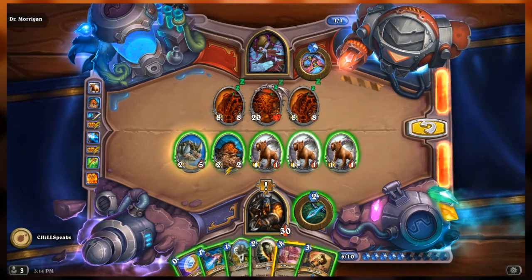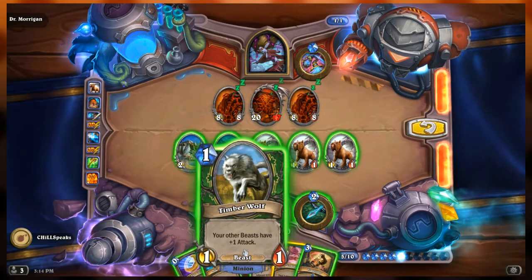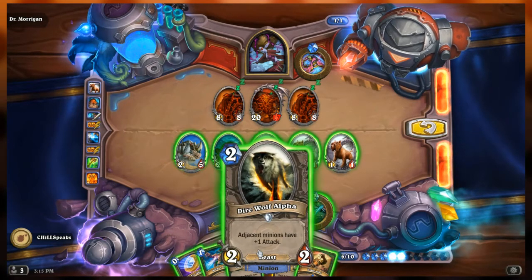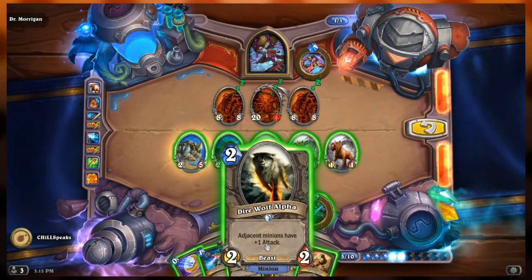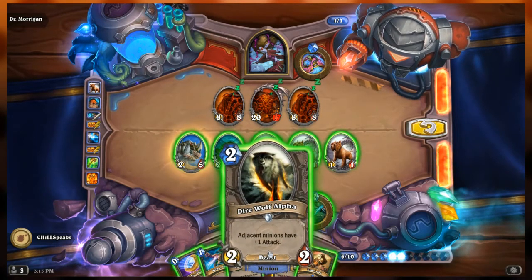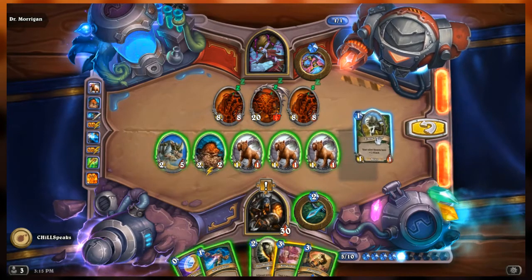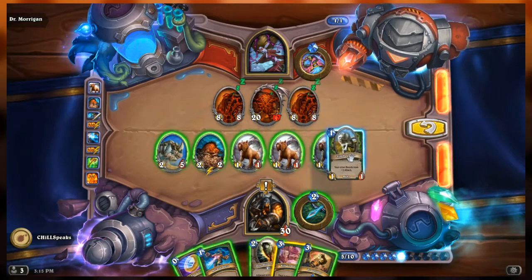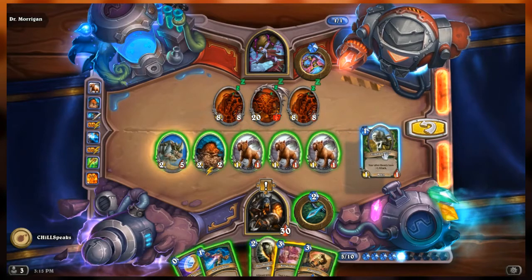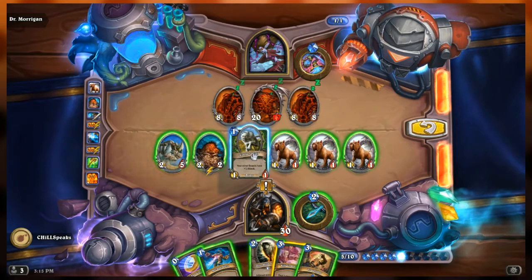Before I start throwing these away, I want them to be as strong as possible so they deal as much damage as possible. I don't know if I want Timberwolf or Direwolf Alpha. Because positioning matters with Direwolf Alpha, let's start with Timberwolf and play it all the way over here. My goal is to kill these three.